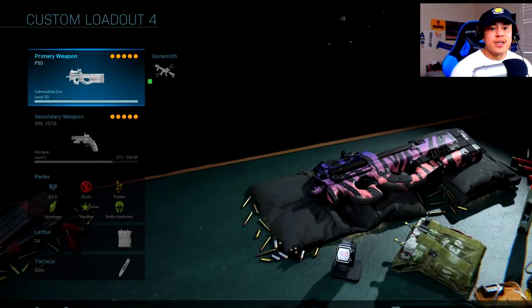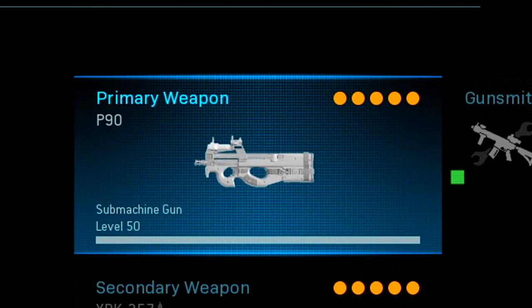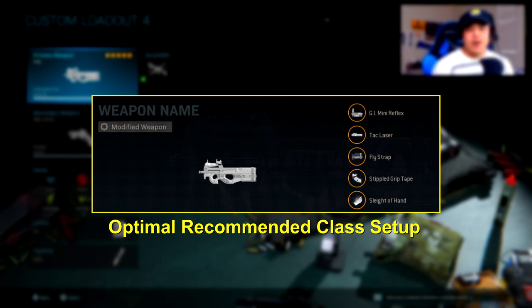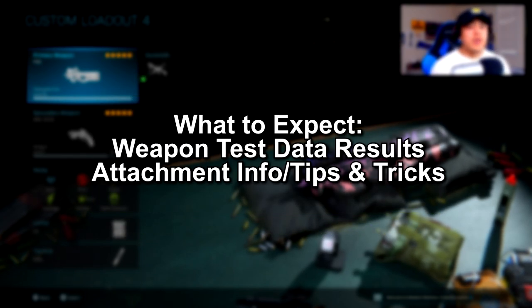Today I have a max level P90 — it's level 50, which is the highest level you can achieve in order to unlock all of the attachments on this weapon. Here is my recommended class setup, which is specifically designed to improve aim down sight speed as much as possible for maximum aim and time-to-kill potential. This is designed for a more aggressive play style, keeping engagements up close and personal. We'll go over the weapon test data results, then move on to the attachments and tips on how to maximize use of this weapon.